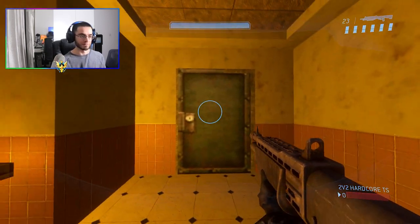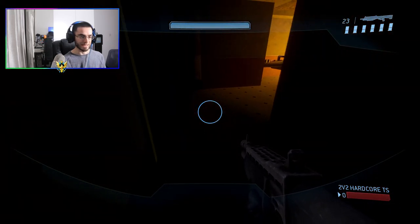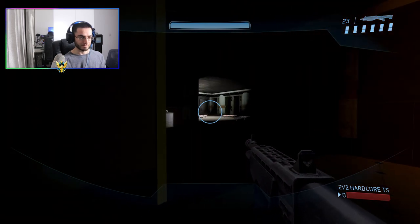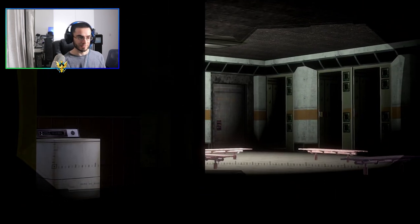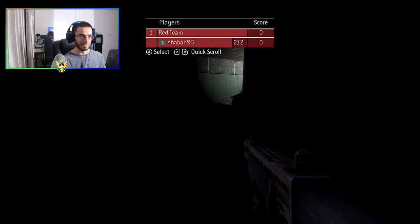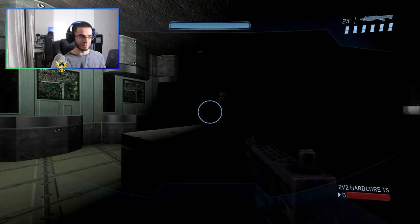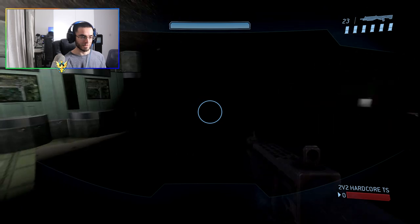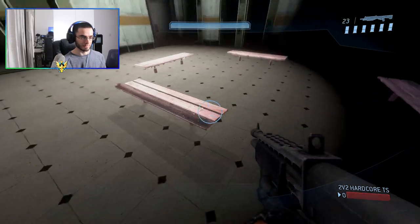We added the door in as well — if you look at the previous video there was no door here. People can actually go through there now. Over here we didn't add anything, but you can actually hide here. You can imagine playing infection and someone coming through that door any second. In this room we just changed up the lighting and added a few props — the washing machine, tissues, and the bench.